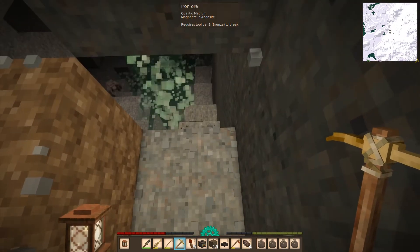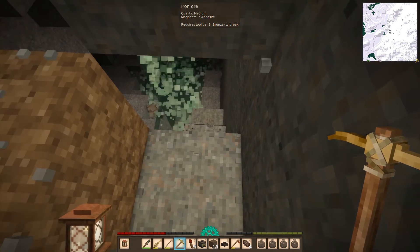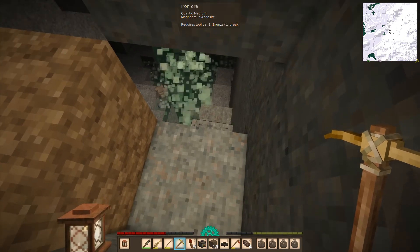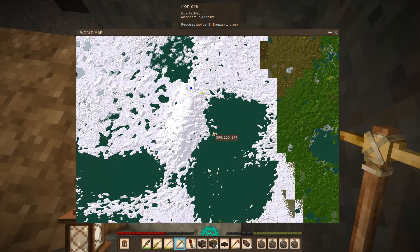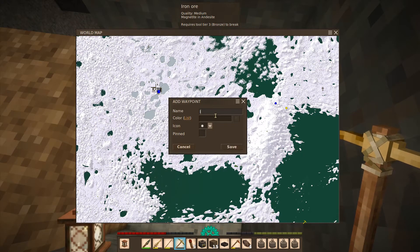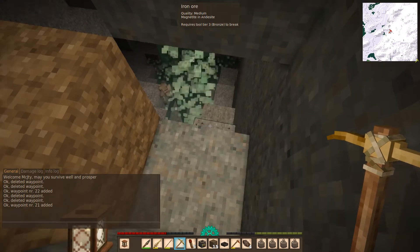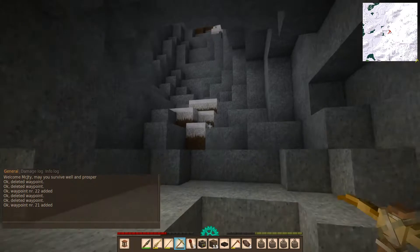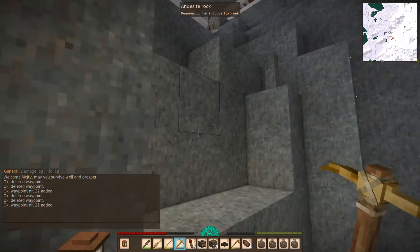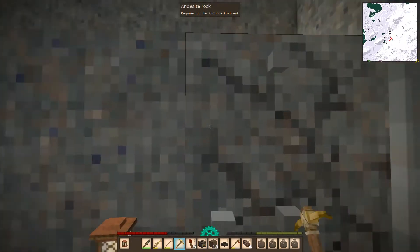I want to at least know what it is — iron ore, nice! And I'm close to home. It's very good to find iron ore so close, but I'm not going to mine it yet because I have plenty of ore right now. I don't have a shortage of iron at the moment and can't even process it yet, but this is good to know. It was good that I fell in and didn't die.